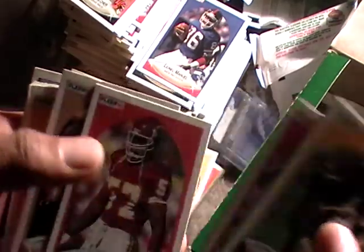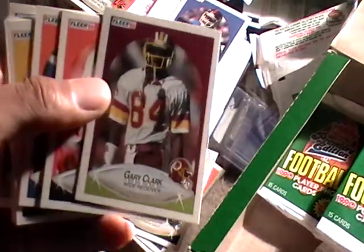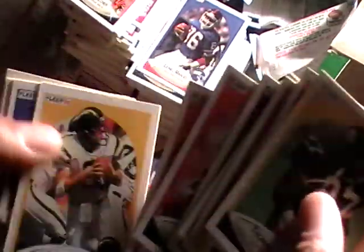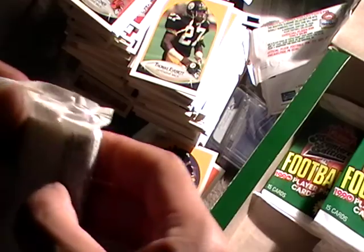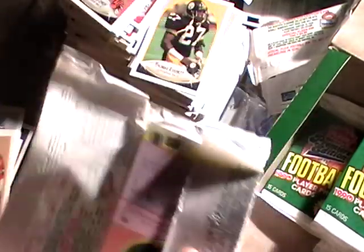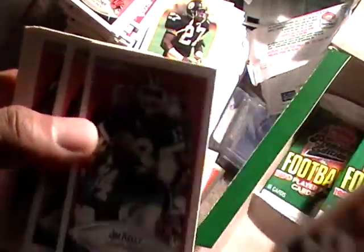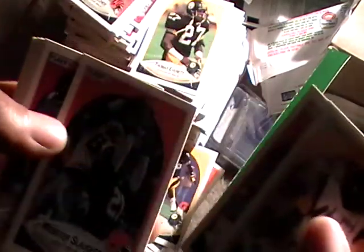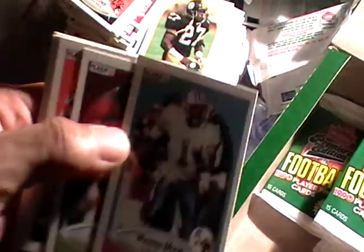Bernie Kosar, Tom Rathman, Gary Clark — he was a wide receiver on the Washington Redskins. All right, we're almost done with this box — this is a nice box. I don't mind paying five dollars for what I've gotten so far. There's Jim Kelly. And there's another Warren Moon card.